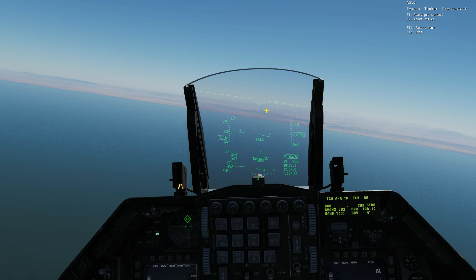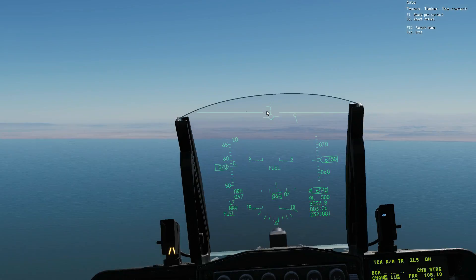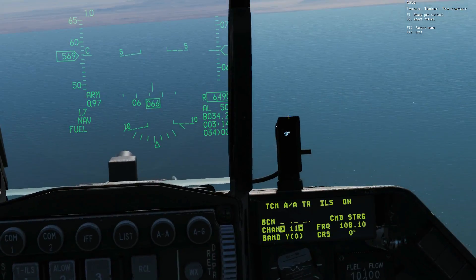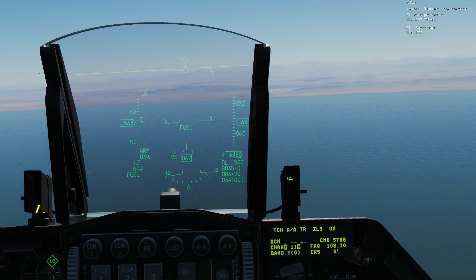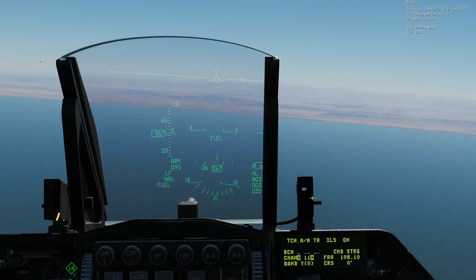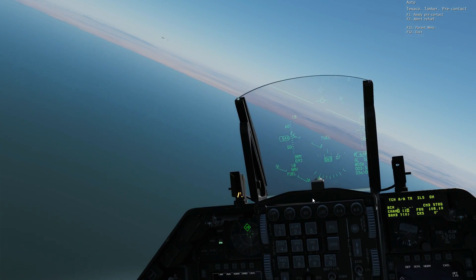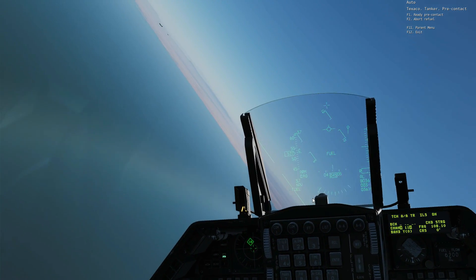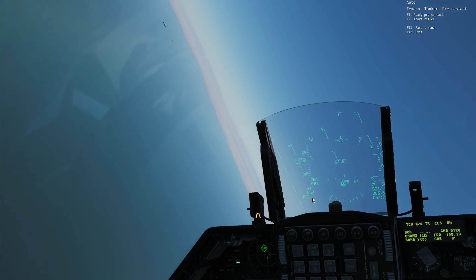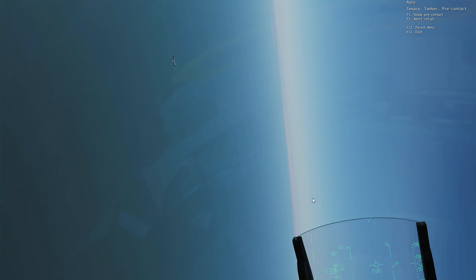We've got visual now. I think he's on a hot left aspect. Double check: there are three indicators for our air-to-air refueling port. It's currently ready - blue. We will also get a sign when we're taking on fuel and the probe is in, and we'll also get a sign when the probe is taken away, because we can't see it - it's going to be behind our head.